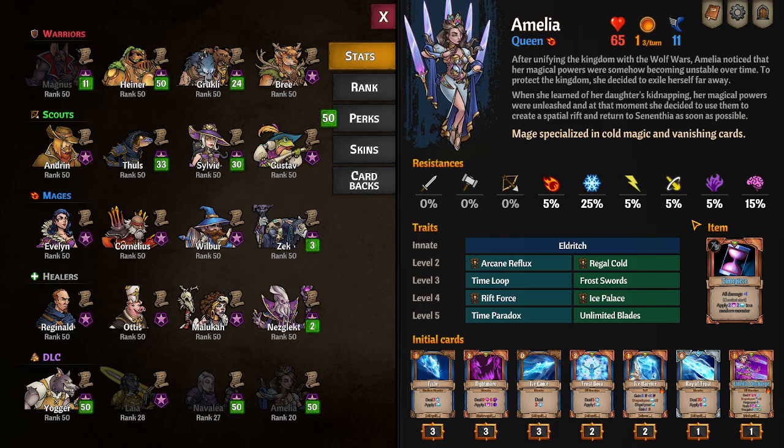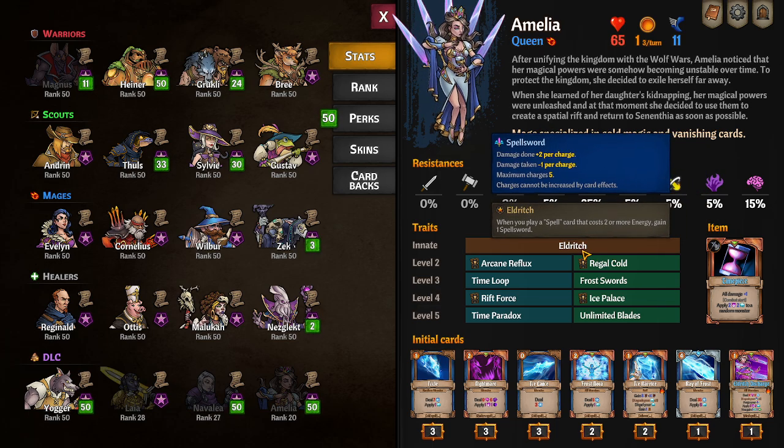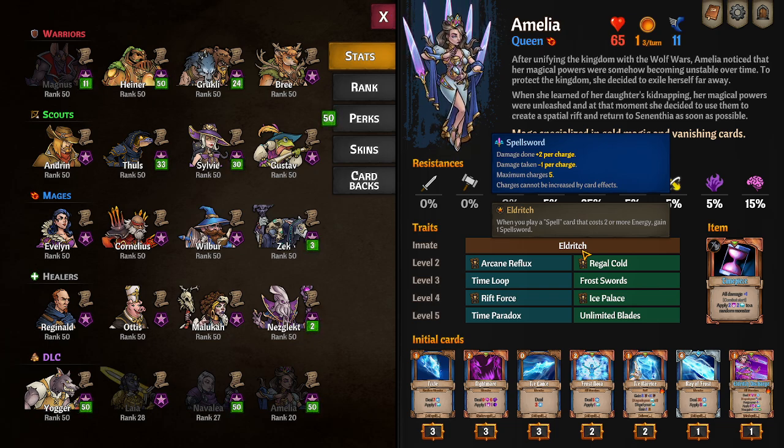For her innate trait she has Eldritch: when you play a spell card that costs two or more energy, gain one Spell Sword. Spell Sword is a new buff where damage done is plus two per Spell Sword charge and damage taken is minus one per charge. This is amazing — that second part really increases her survivability as a mage but also makes her an excellent tank, effectively acting like one Mighty Gate per charge. It stacks up to five times and stacks with Mighty Gate. Charges cannot be increased by card effects.